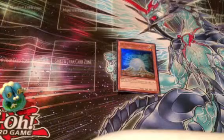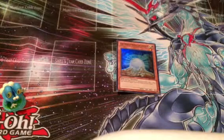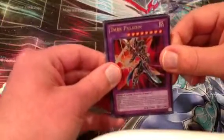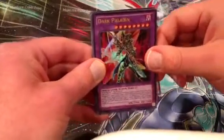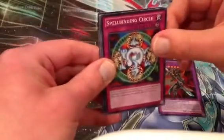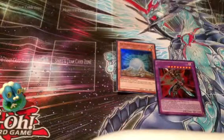Alright, last pack. Black Luster Soldier — there we go — and Dark Paladin, Ultra Rare! Sweetness, look at that. I believe I have one of the alternate arts of Dark Paladin already, but still, this is quite a find. I'm gonna set him over here along with the White Stone of Legend. We also have Spellbinding Circle, Yellow Gadget, Catapult Turtle, and Black Luster Soldier.